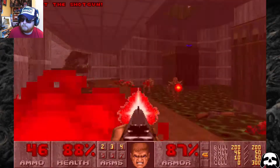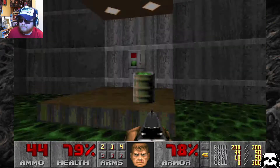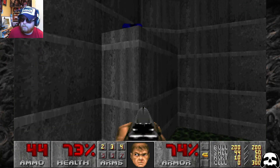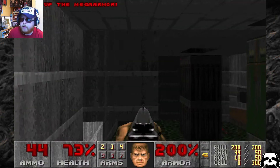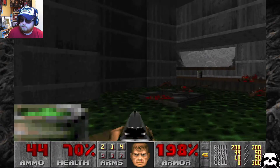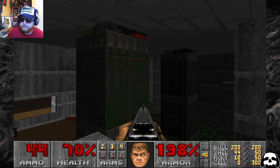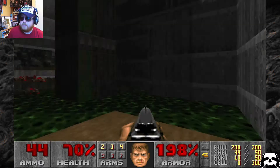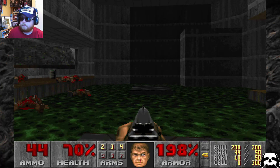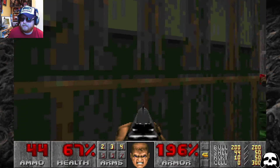I don't remember this bit at all. I've got to do something with this switch — get on a pillar. I can't look up so I'm not sure if there's something up above, but I'll try to get that armour. The jumping in this game is weird because there's no jump button — you kind of have to time your sprint.